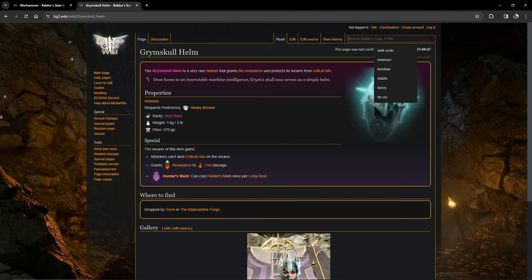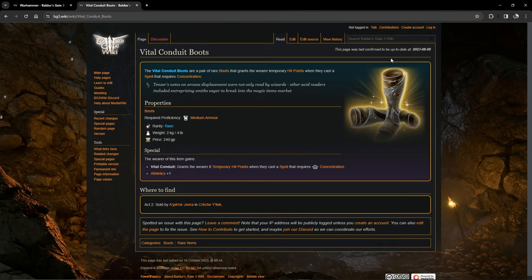There's another githyanki piece of armor we recommend for the paladin because it grants more temporary hit points while concentrating — very useful since the paladin will be concentrating on spells a lot. You also get a nice plus one to Athletics. You get these from the trader at the githyanki crash.